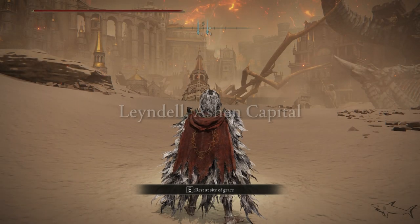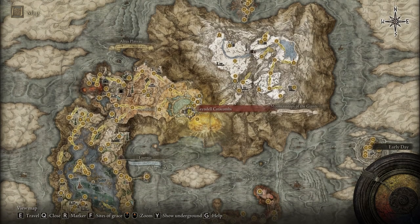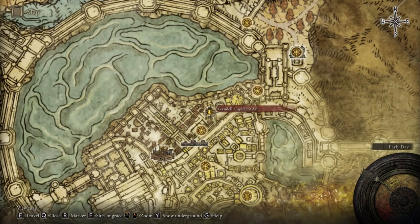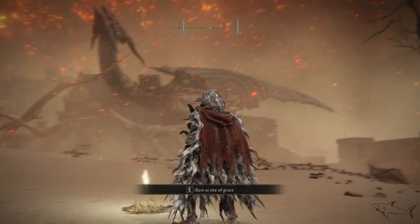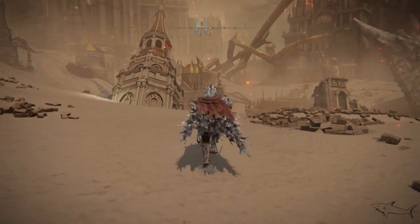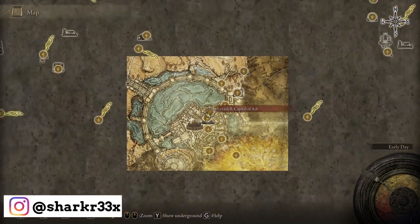In today's video I'm going to show you how you can find and defeat Esgar, and how you can open that closed door from the Leyndell catacombs in the sewers of the Leyndell capital. This video will be available for the Capital of Ash but also for the early game when you have to go to the sewers. I'm in the Capital of Ash and you can also go to the sewers by taking this path.